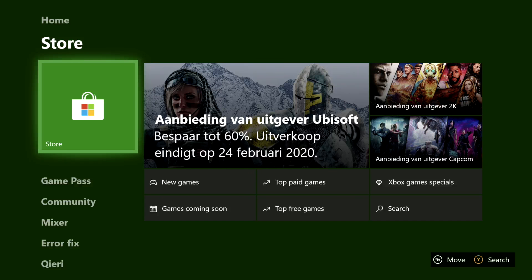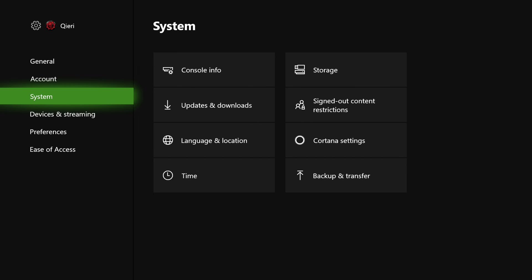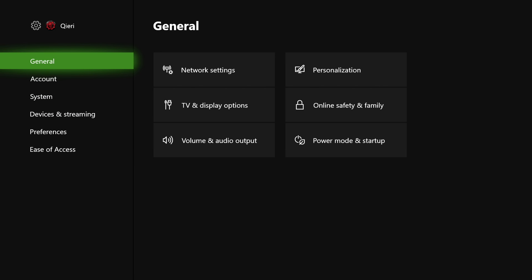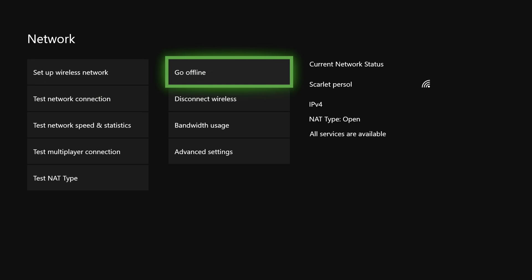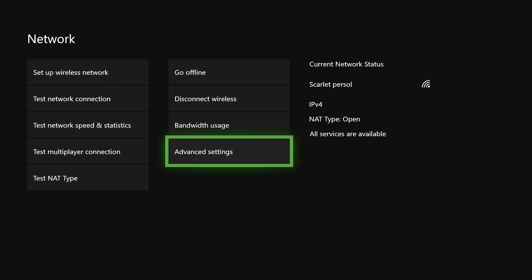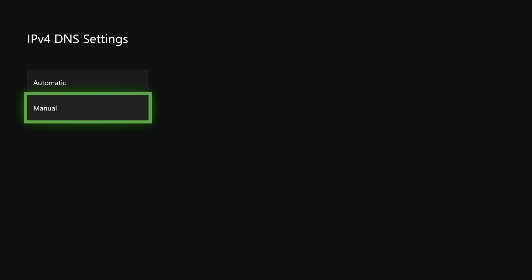Once your console has restarted, go to Home, then Settings. Click on General, then go to Network Settings, then Advanced Settings, and finally click on DNS Settings.